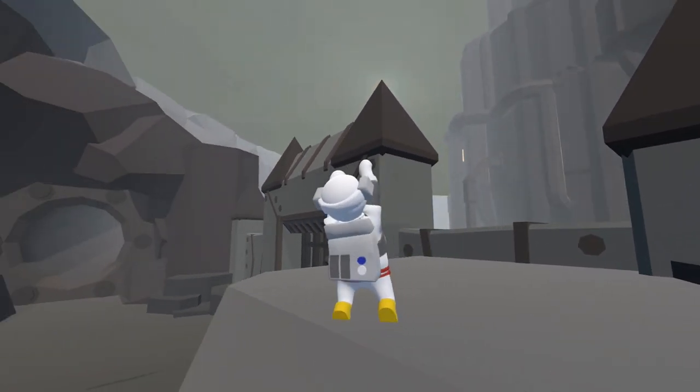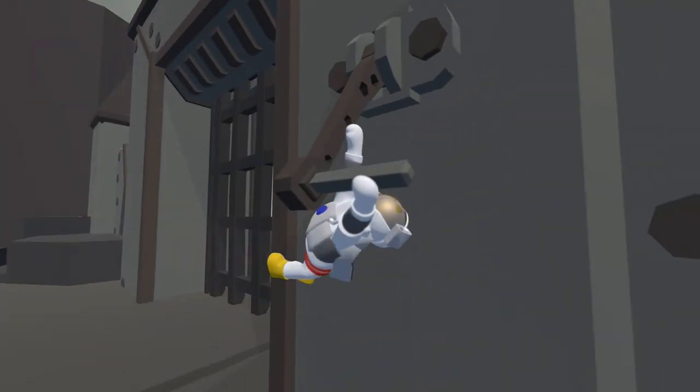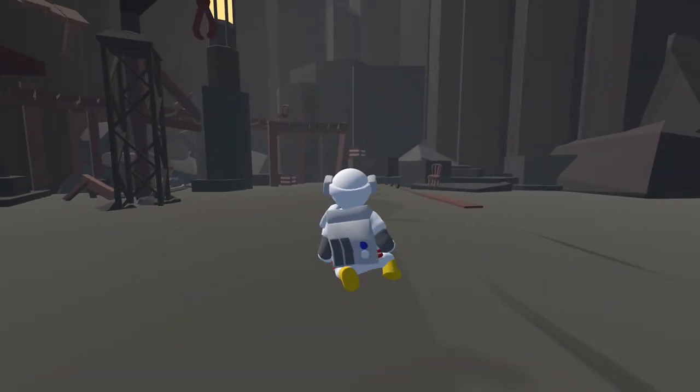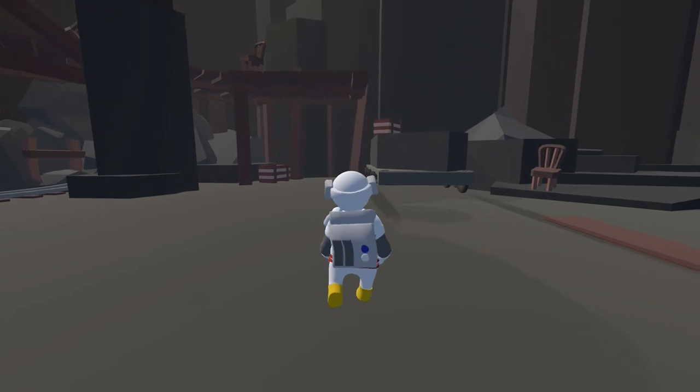Once you're over here, we need to do a little jump and grab this lever here and that'll open up the gate. Then once you have the gate opened up, we can head back over to the trolley. Now we need to drag the trolley across the bridge and down into the lava.